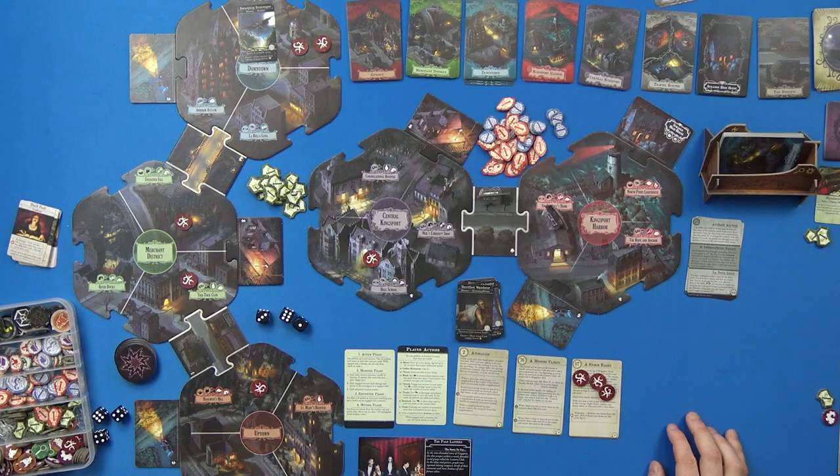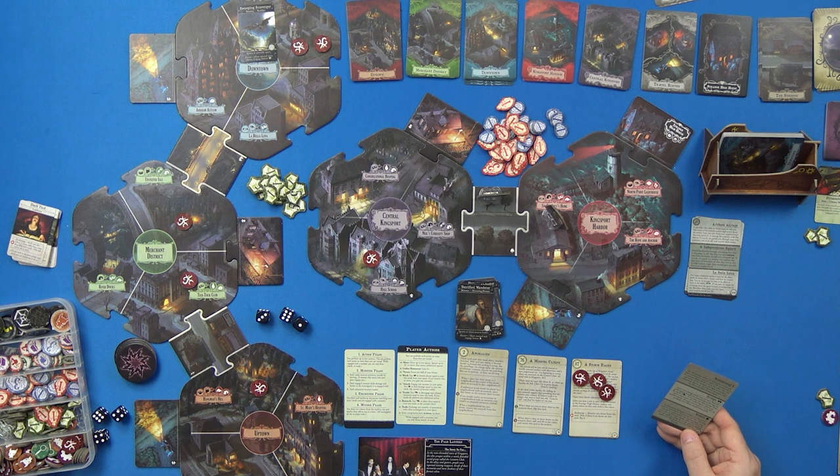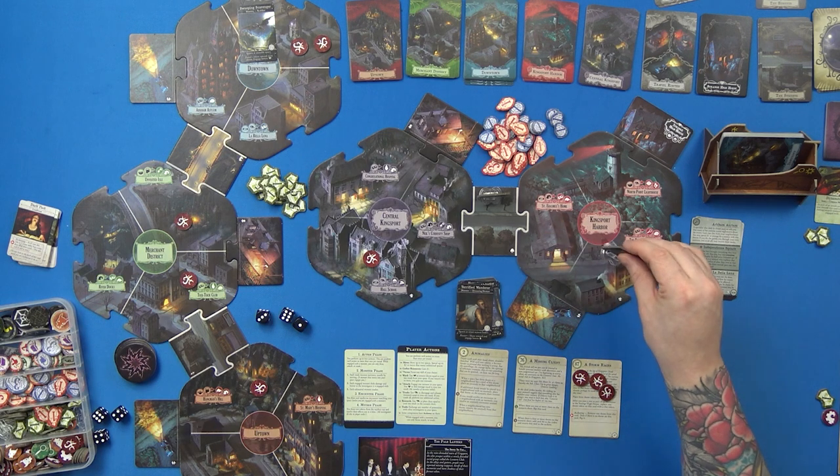Monster phase: he goes toward the most doom, so he stays put. Encounter phase: Zoe is in a street. 'A tremendous old apple tree leans over the gravel road, heavy with round red fruit. You help yourself to a particularly fine-looking apple — you or an ally recovers two health.' Unfortunately I've already done that, but at least it's not negative.